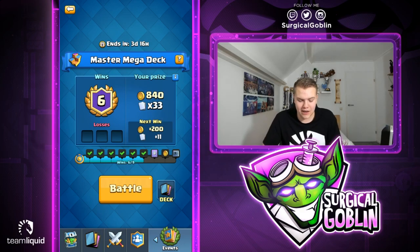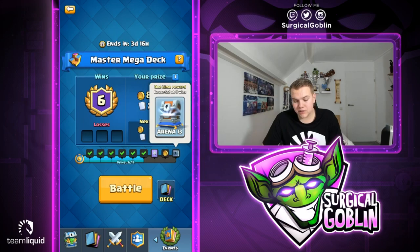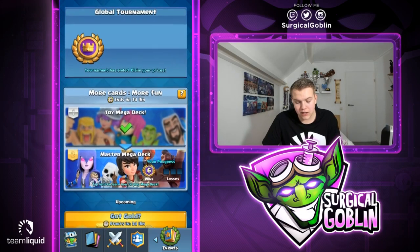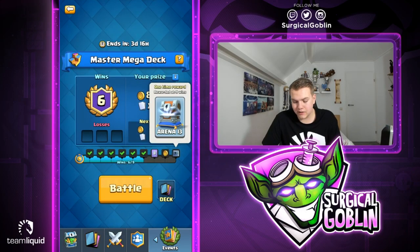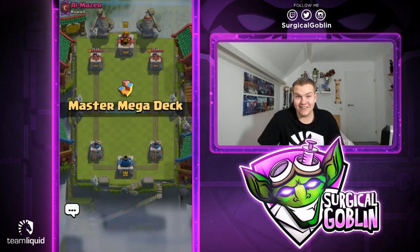At 7 wins we get a legendary token, some gold, and a lightning chest — definitely not a bad challenge, actually a really fun game mode. There are two phases: the first is to get to three wins, kind of like a test run to figure out how it works, and then the real challenge begins. If you lose three times you're out. Let's open up the first match.